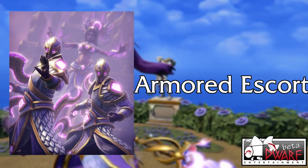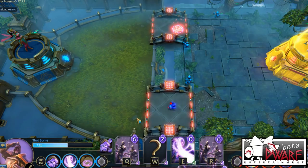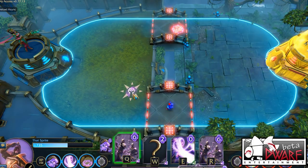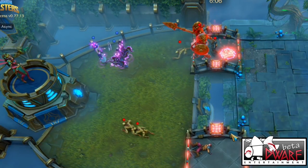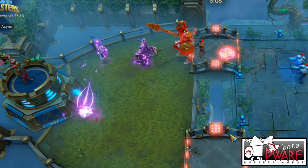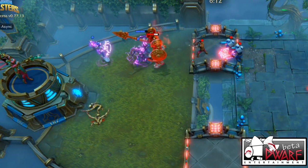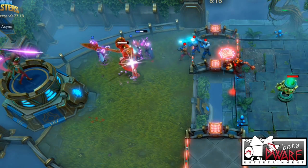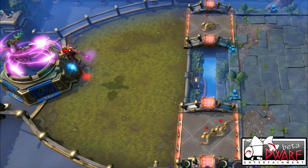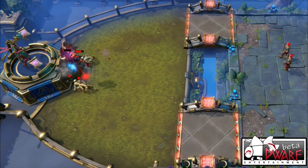Not satisfied with appearing in just one card, the Crystal Sentries are also featured in the 6 mana supreme spell card, Armored Escort. This card has no immediate effect, but the next ranged minion you play after using this card will have 2 Crystal Sentries spawning in front of it. The ranged minion does not have to be the next minion you play, so you can play this early on and hold the buff until you really need it. Additionally, if you cast multiple copies of Armored Escort, only 1 instance will activate when you play a ranged minion.